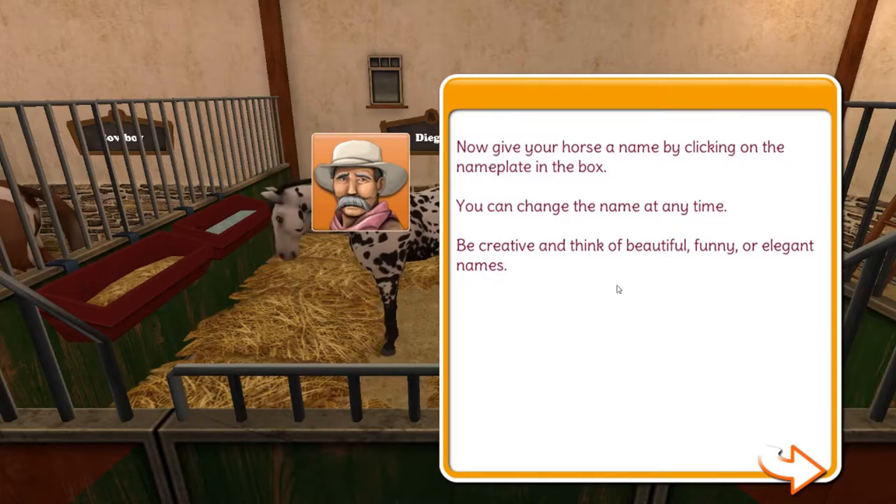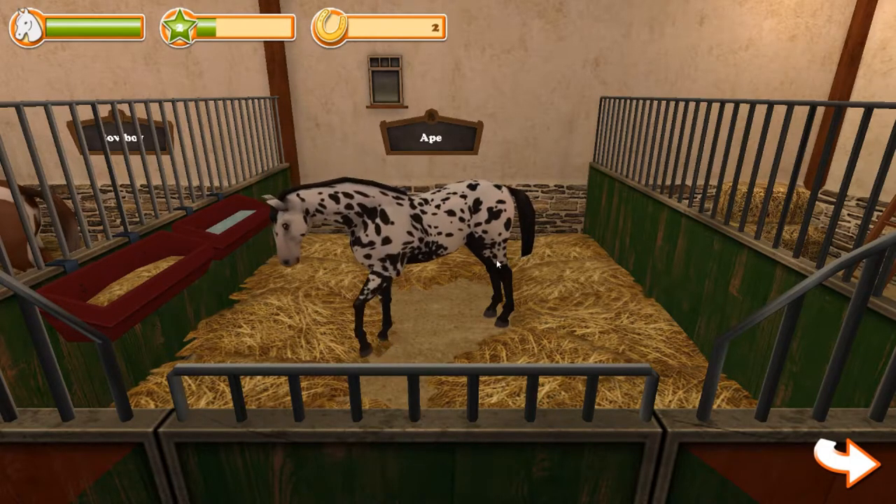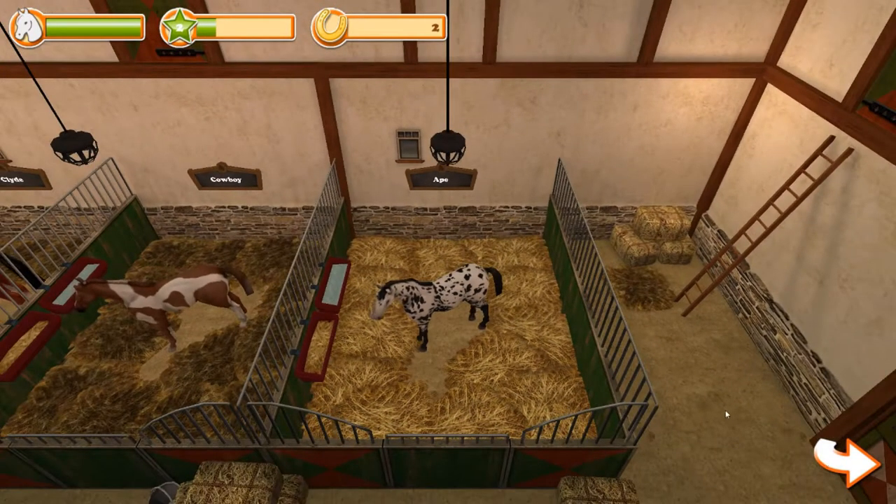Now, give your horse a name by clicking on the nameplate in the box — you can change it at any time. Of course I've got to name my horse Ape — almost brings a tear to my eye. I miss that horse so much. I called him Grape Ape because there was a cartoon called Grape Ape when I was a kid, and the name kind of caught on even with my dad. Horseshoes are now available — you receive these when you advance a level or for achievements, and you can trade them in the shop for equipment for your horse.